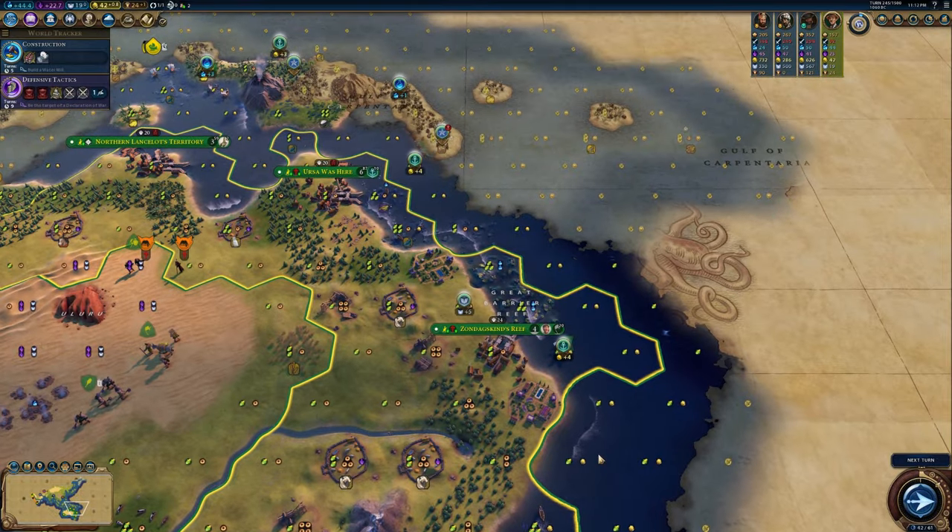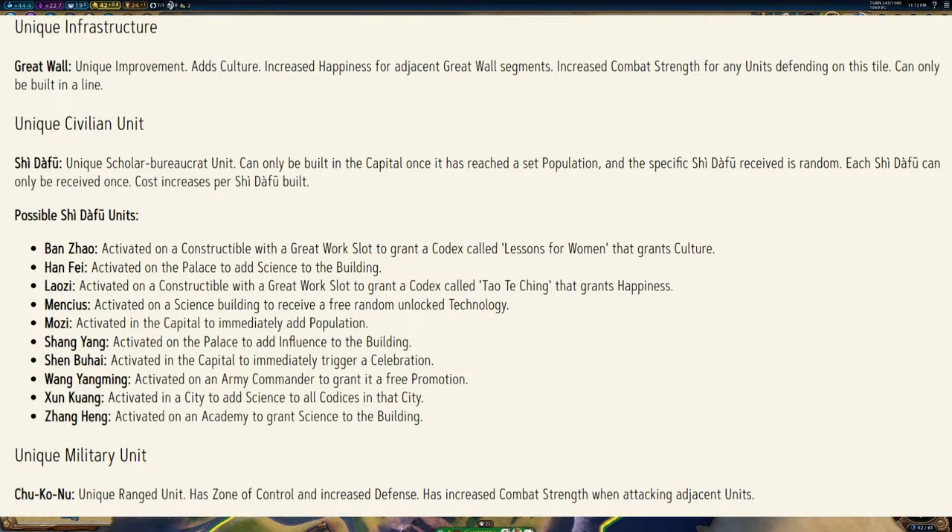As for their unique civilian unit, worth mentioning: they have the Shi Da Fu, which is one of these units that, like Egypt's, has a random effect upon creation. All sorts of different effects, but the general gist is that they're mainly science-based, so a pretty clear direction for the Han is being set there.